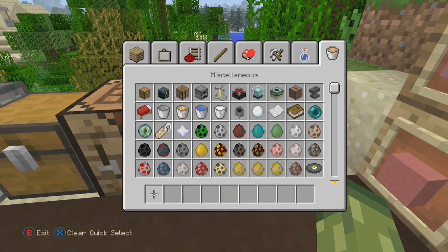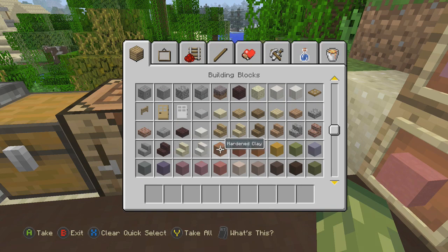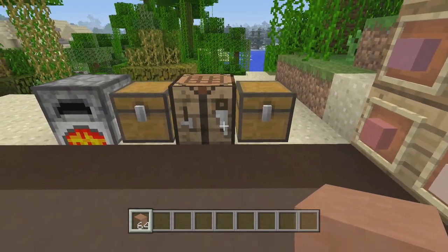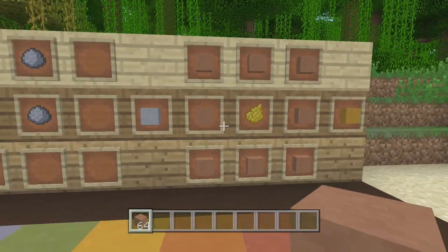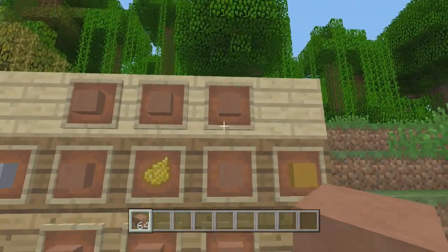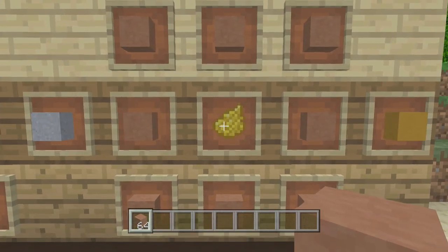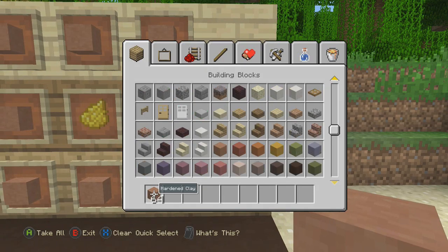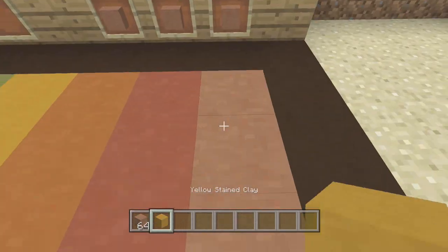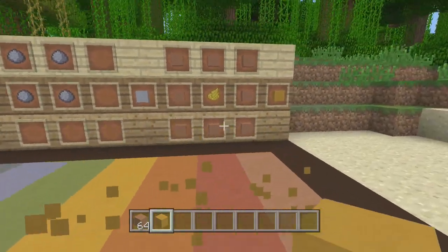I do have some hardened clay here, and I'm going to grab a stack of 64 to show you exactly how it works. In the crafting menu — on PC this is done manually — you place hardened clay around the outside and whatever color dye you want in the middle. For yellow specifically, you use dandelion yellow in the middle, which gives you the yellow stained clay. That's pretty awesome — I think it's a great addition.